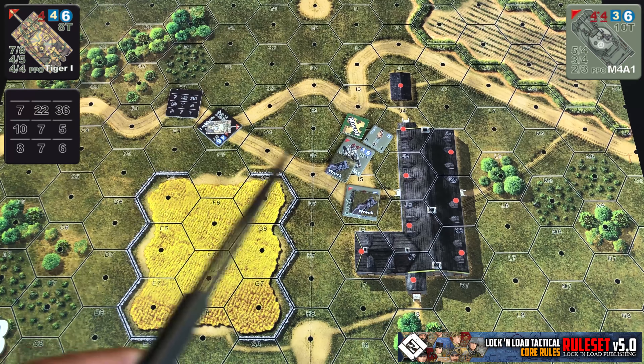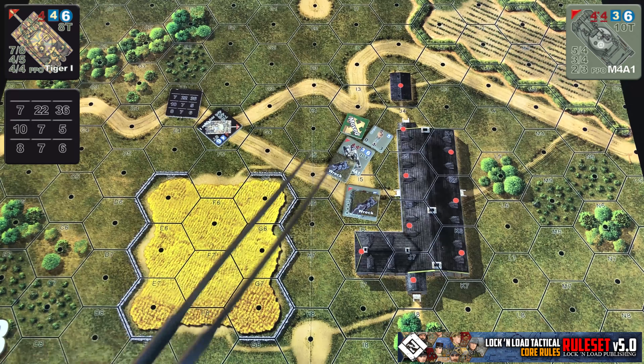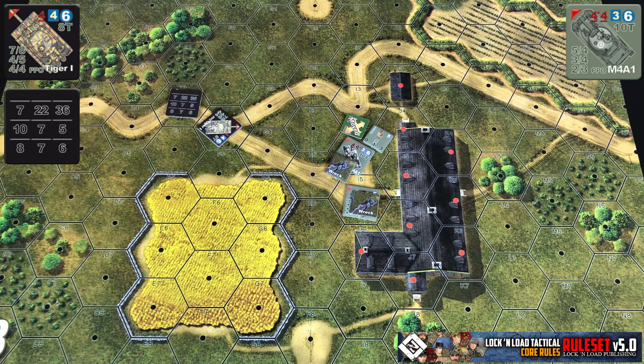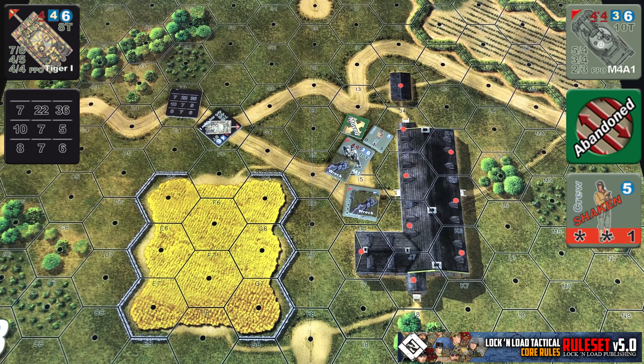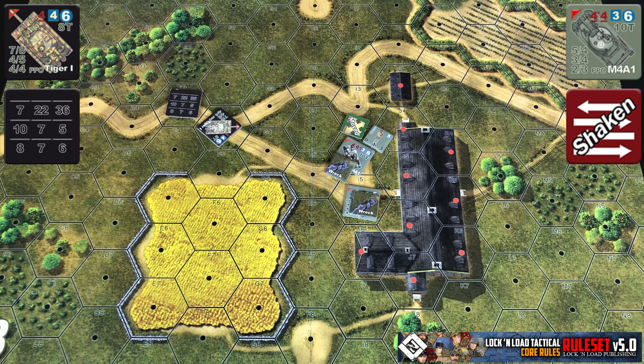If the modified penetration roll equaled the modified defense roll, the defender would take a morale check. If they fail, the tank would be abandoned and a shaken crew marker would be placed. If they pass, the tank would simply become shaken.